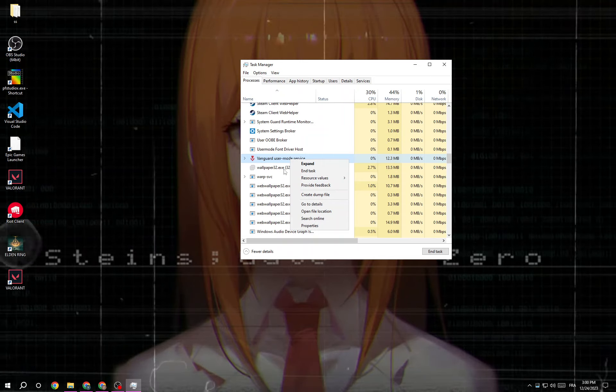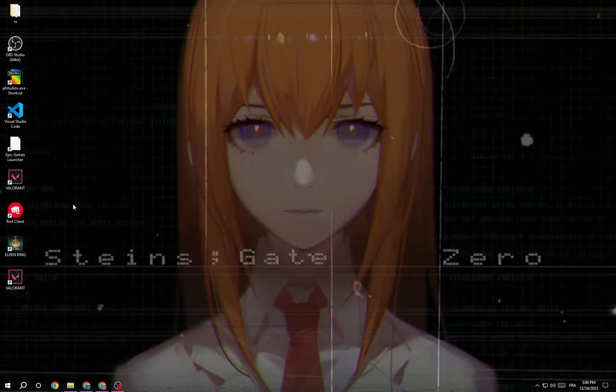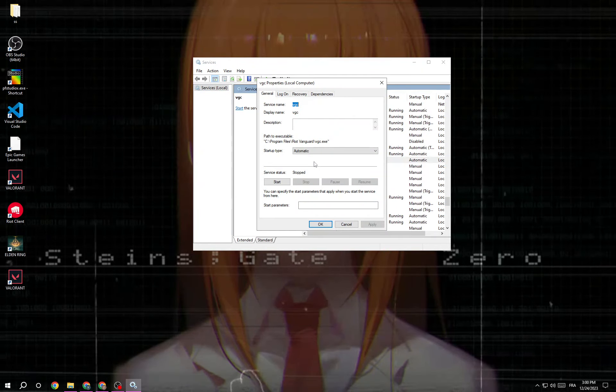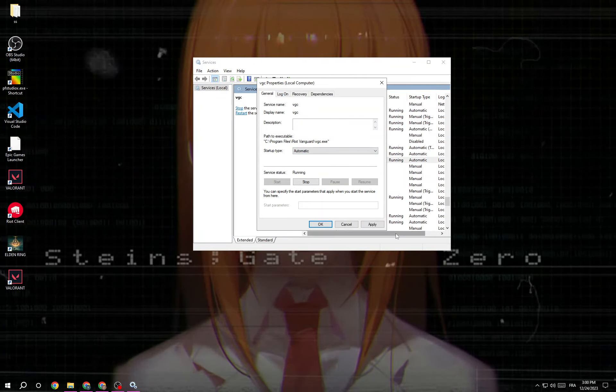Now just close it and go back, then go to Services. After that, scroll down until you find VTC, double-click on it, and then click Start. Now just wait, and make sure the startup type is set to Automatic.